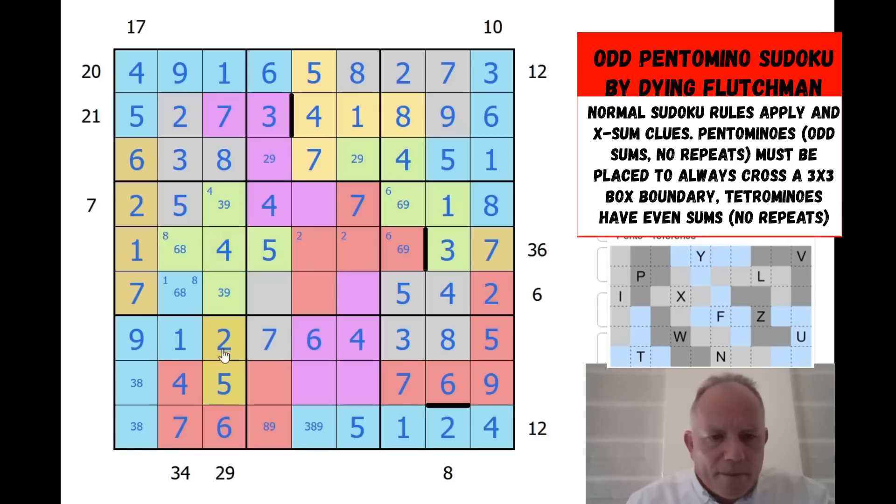I saw some shape — yes, this one. 14 — this has to be even, it's got to be 8. Lovely. That fixes this and that fixes this. Column 4 is finished. This 6, 8 pair is disambiguated.